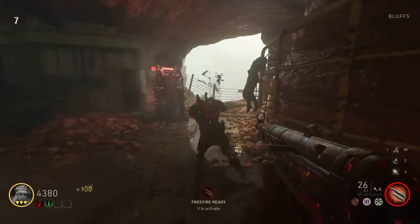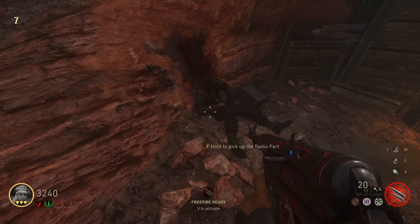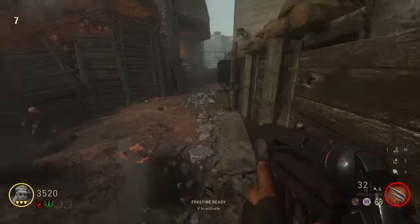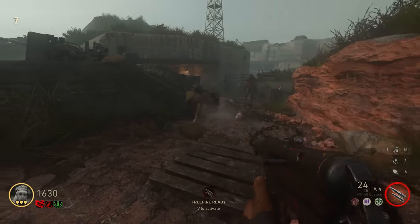We're back up here now. That door up there will have opened. Open the bunkers. Hold to pick up radio part - I have no idea what that does, but that's cool. This perk gives increased sprint speed and stamina - I'll take that. I don't remember if this perk was on the Final Reich.